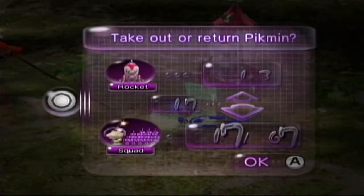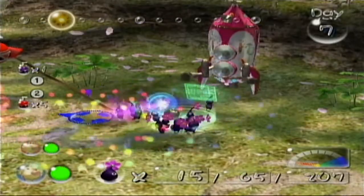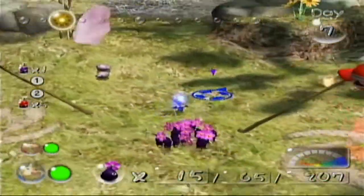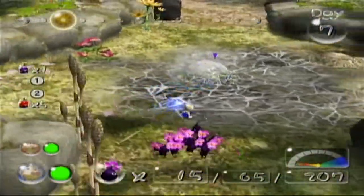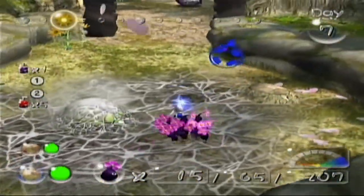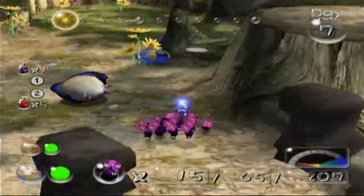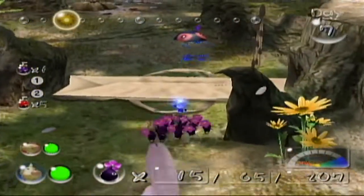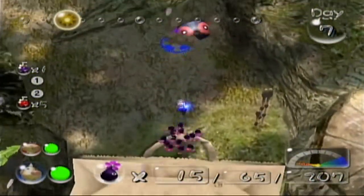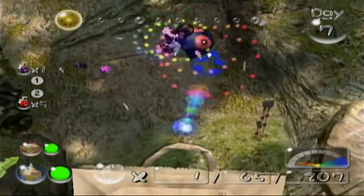I'm going to bring out some purples and kill some other stuff that are along the way. I'm going to take out 15 purples. This should be enough of a decoy. I'm probably going to have Louie just bring the yellows back to the onion as soon as the gate is destroyed, mainly because the blues are really going to be finding a huge amount of screen time here.